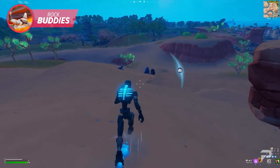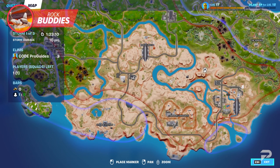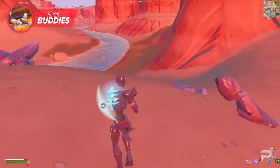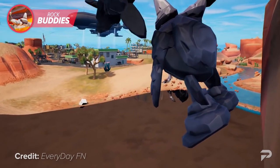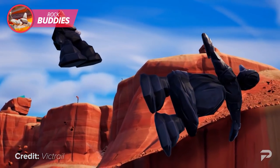Oddly enough, in the current season, you can actually find these same exact rocks peeking out of the sand near Synapse Station. It's pretty easy to miss if you're just trying to get to the next location on your rotation, but these rocks are definitely more than they seem. Perhaps throughout the course of this season we'll get to see them move around once more, so pay close attention and keep track of them every day.